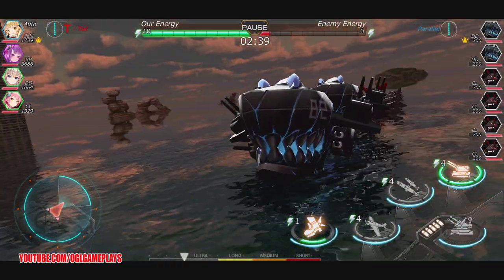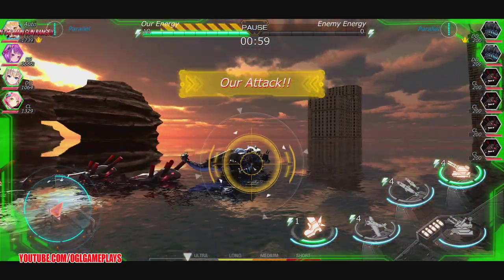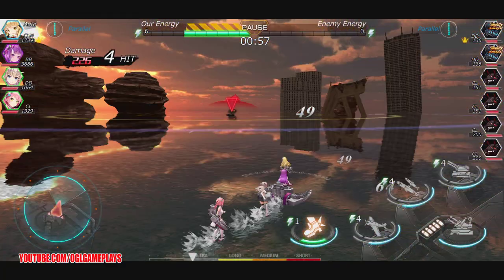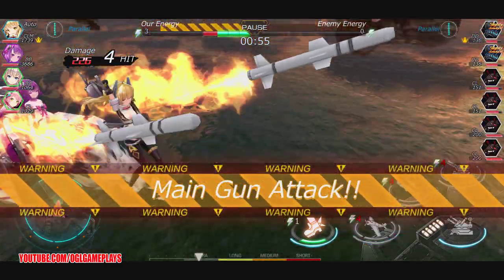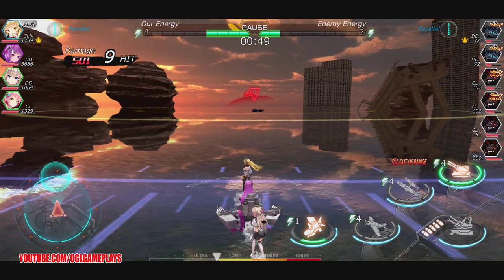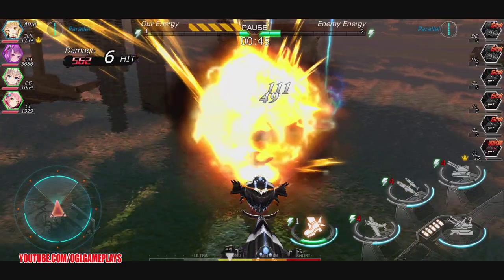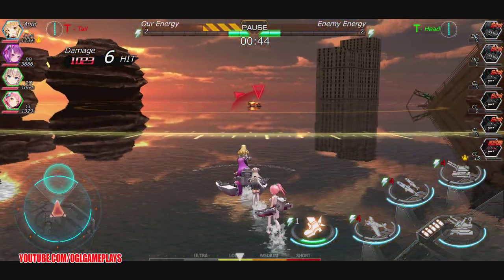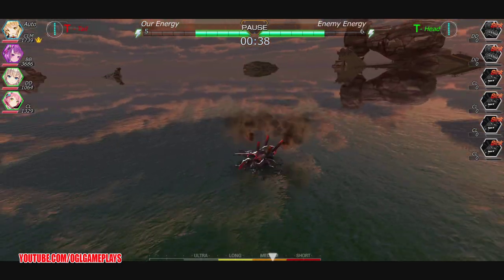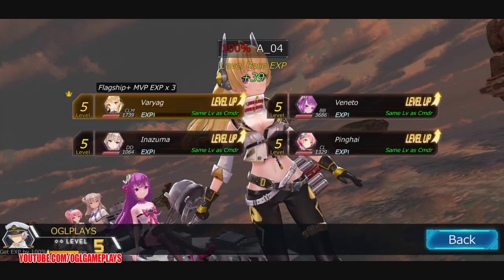Enemy nearby — total power 6000. Main gun attack, main gun attack — secondary weapon is still out of range. I'm going to use the main gun, then we should be in range for the different types of weapons. Secondary weapon in range — and it's out. Another perfect pass. We got some rewards, let's go back.